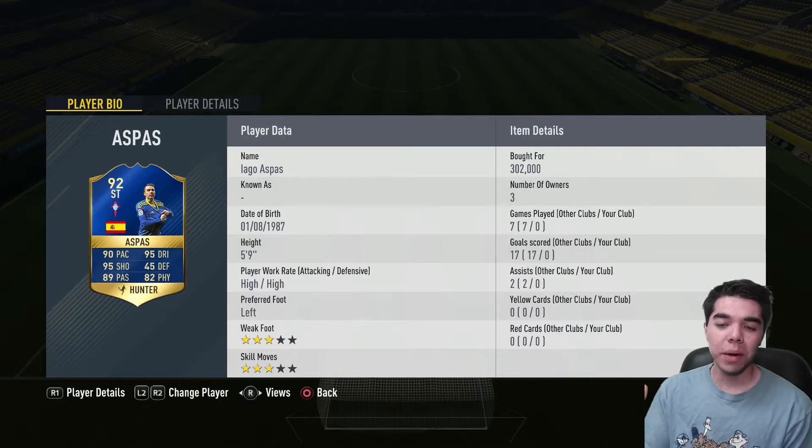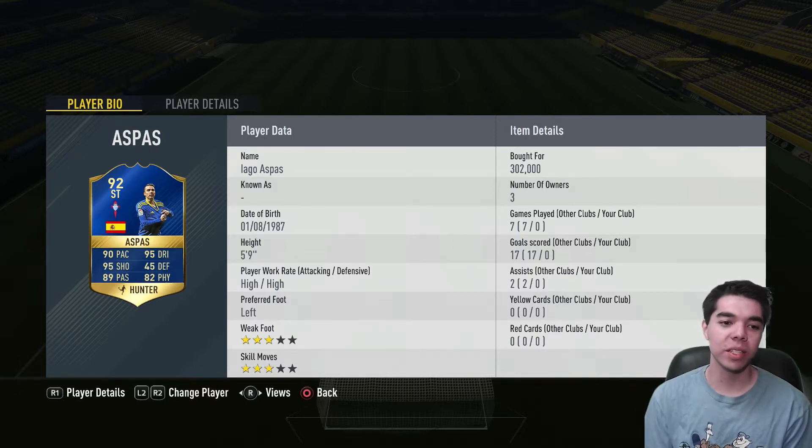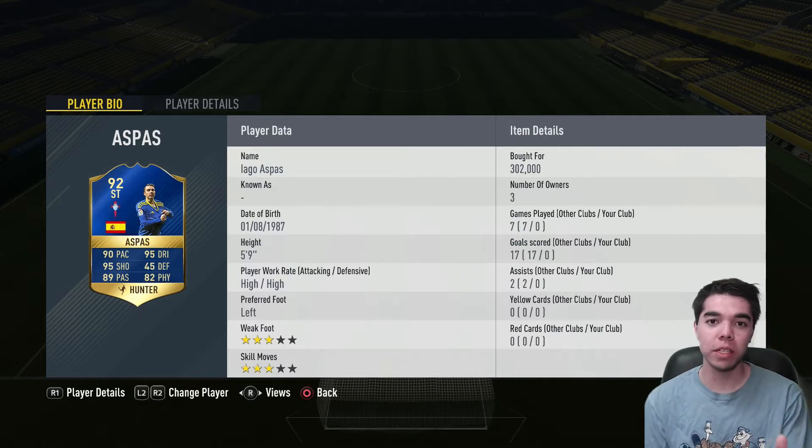The player who apparently I am or look like is Iago Aspas — I think it's because of the eyebrows. Anyway, he's got an incredible looking Team of the Season card that just came out: 90 pace, 95 shooting, 89 passing, 95 dribbling, 82 physical on the face card.